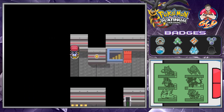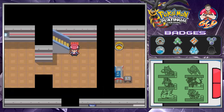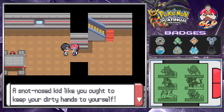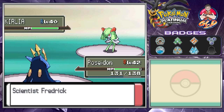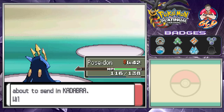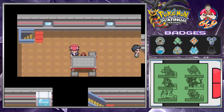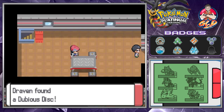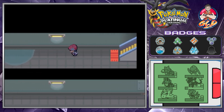We take on a scientist with a level 40 Clefable. Metal Claw takes it down and Rosemont grows to level 36. Kadabra comes next and we use Strength. We notice a Pokeball right on screen and find a Dubious Disc, which can be used to evolve Porygon2 into Porygon-Z.